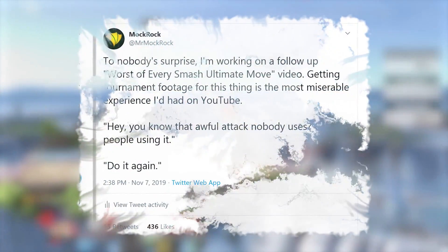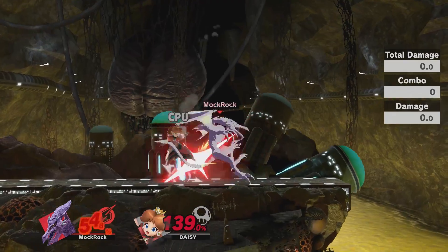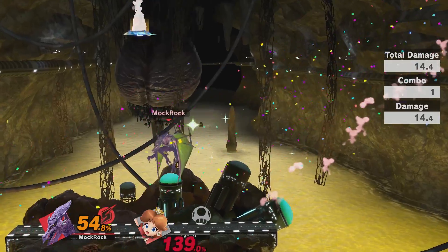There are some characters that would choose a poor stall-and-fall over, say, a poor spike, but overall I think they're outnumbered. Also, when I put out a tweet about this video, I predictably had some people bring up Ridley, but I disagree with the reputation this attack has gained. Compared to other stall-and-falls, it's quite fast at frame 11 and has respectable kill power.